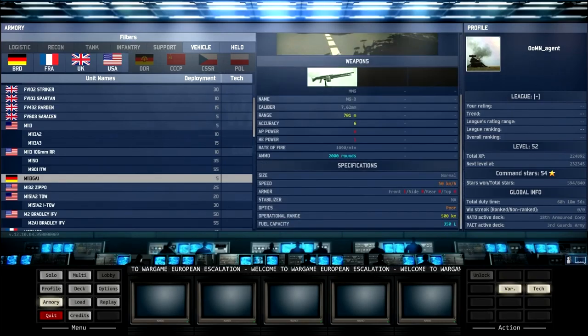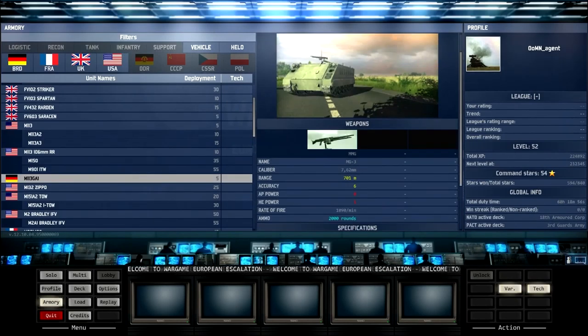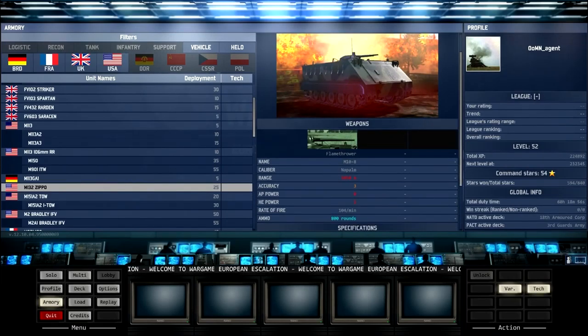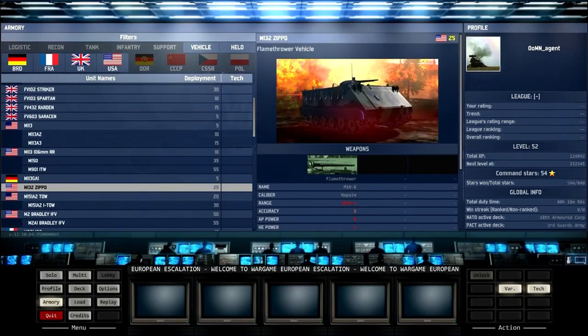Then we've got the German APC. It looks similar to the previous one but it's only got an MG3, so a worse gun, though slightly faster at the same cost. I wouldn't bother. But the MG3 is quite a good spam weapon — it's got a decent amount of ammo, a very fast rate of fire, gets suppression up quickly, and it's accurate.